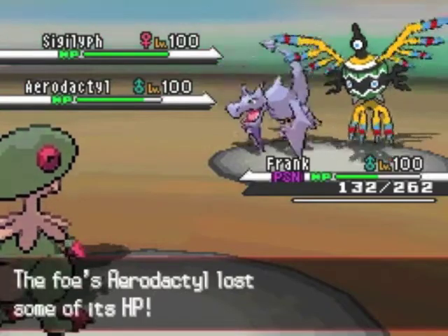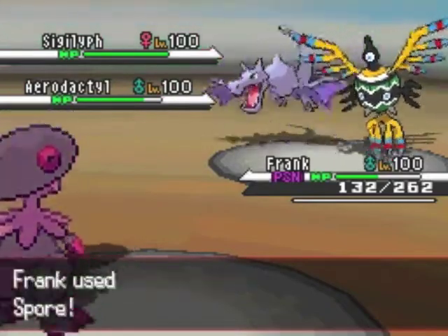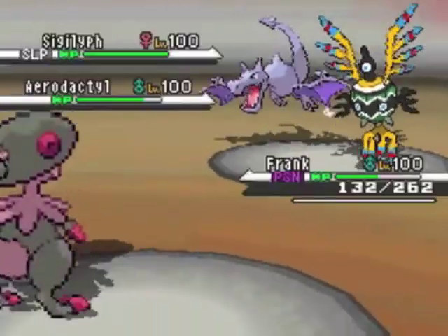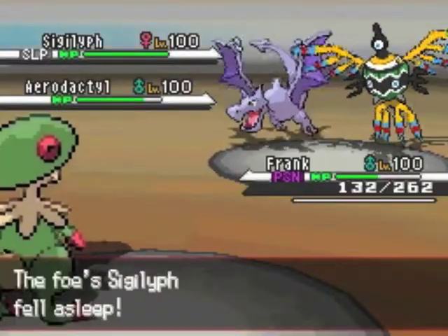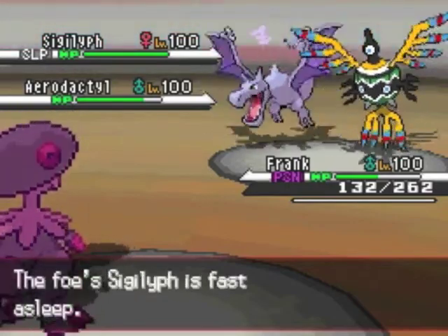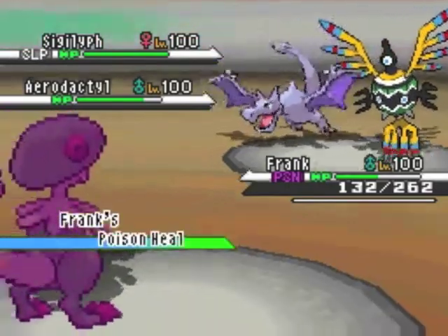I find out here that my Breloom goes first, which is good to know for future reference, and he wasn't able to use Cosmic Power, so that was good. I get some HP back for my Breloom because of Poison Heal.